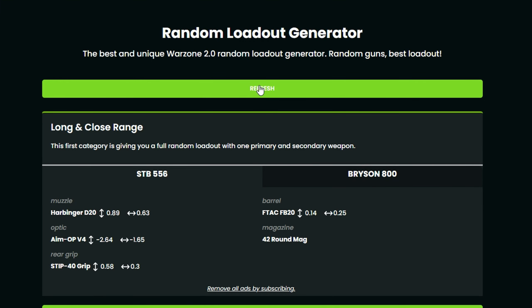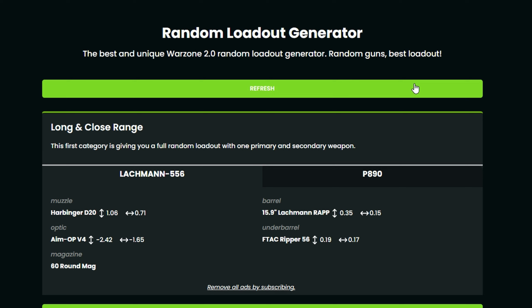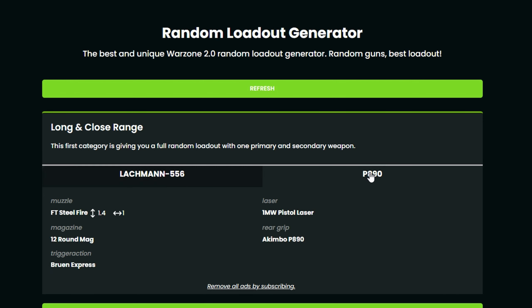Right, so we're back on this website. Now let's click refresh. Wow, okay — it seems to have been nice there. We've got a meta Lachman 556 build, and we've got the OG Broke and the Kimbo P890s.